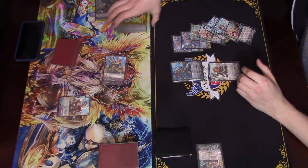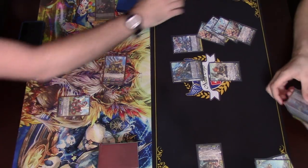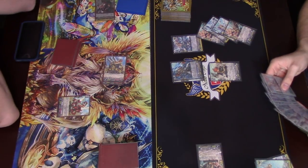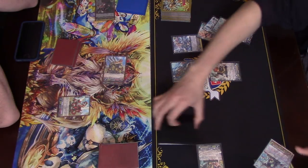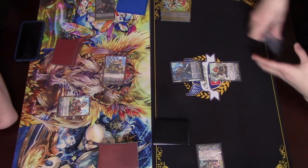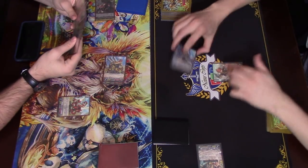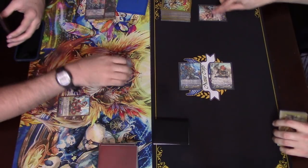The 2 we'll get rid of would be these 2. And then for G-Assist we'll get rid of... It'll need you. Alright. 14 of it. Nice. I get an E-Ultra here. Pass.